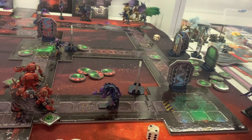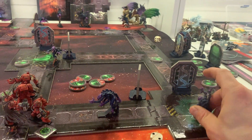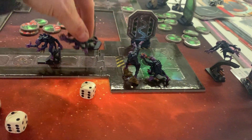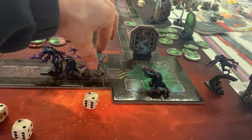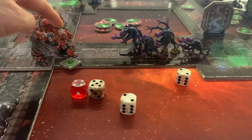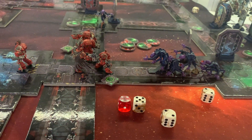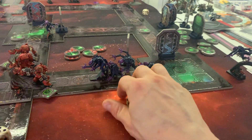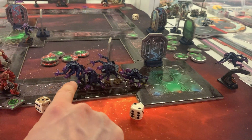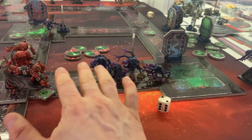Now I'll reveal that blip — it says three Gene Stealers. So, one, two, three of them. I'll move them down the corridor — they are swarming in. I forgot that Brother Sepio was in overwatch — he shoots but misses. That was the Gene Stealer's last action point when it attacked Brother Dano, so that's it — nothing else is moving.